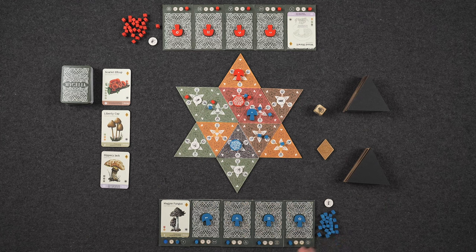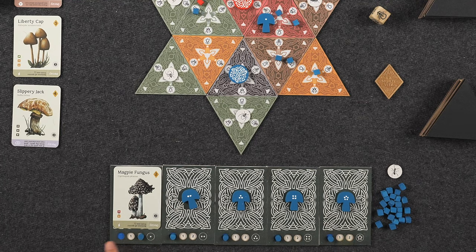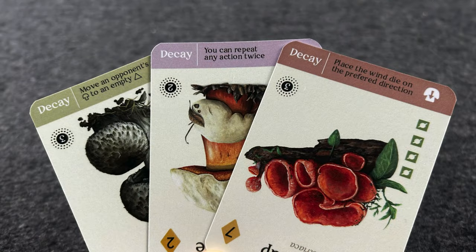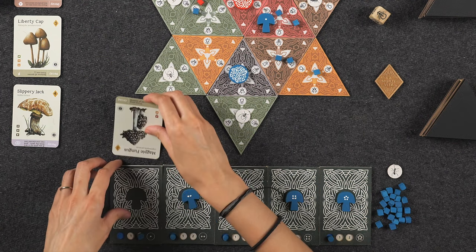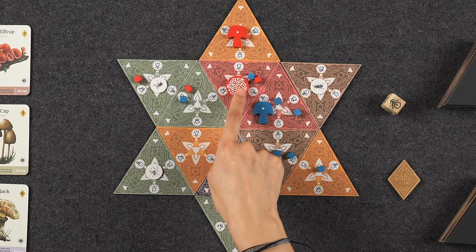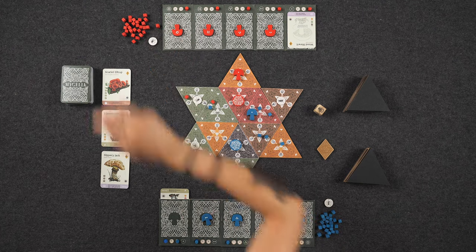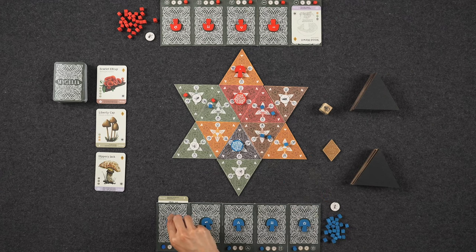Let's say we played a couple of turns — I've spored twice using my magpie fungus and now it is ready to decay. In order to retire your mushroom and gain access to the power listed below, you take the decay action. You take the mushroom card and flip it over so that the decay power is visible. There are three main types of powers that tell you when the power activates. In this example, I have one that activates immediately: remove all spores from one triangle. I'll remove the spores from this triangle where the red player currently owns domain. My spores go back to me and theirs go back to them. The mushroom card gets tucked behind the mat it was on, and you finish by returning the mushroom token and resetting the spore counter.